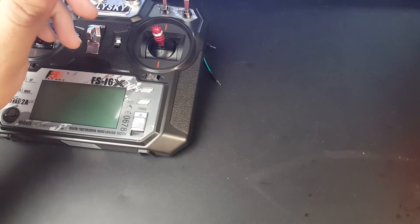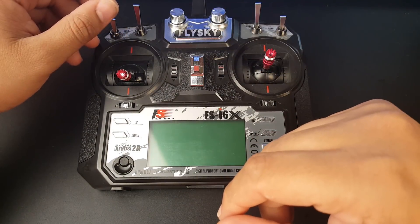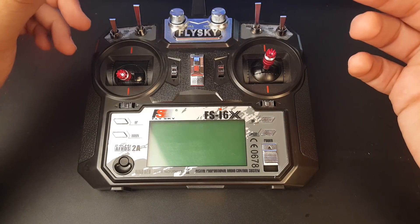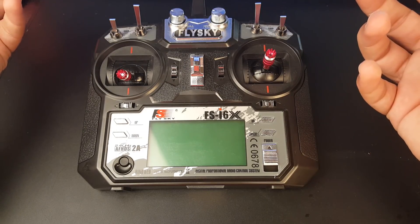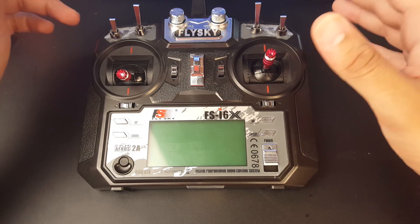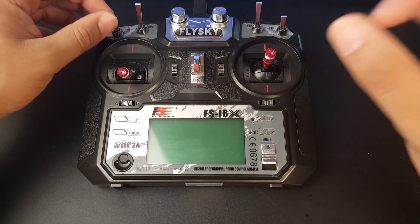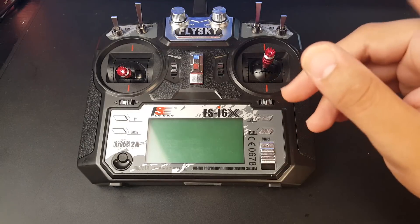Hopefully we'll get our hands on the TBS Crossfire — that's another motivation for the video title, hopefully they'll see this and send one over. I'm curious: if the Horus is faster than the X7, and the X9D is faster or slower, what happens if we put a TBS Crossfire module on all three? Will it change the latency? Even if TBS doesn't send one, I'll save up and get one by end of the month.